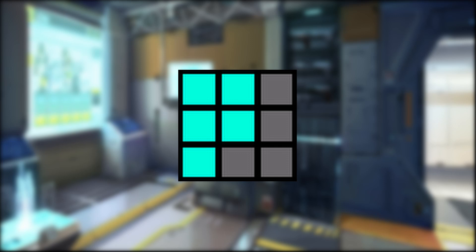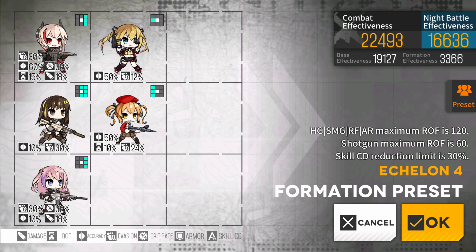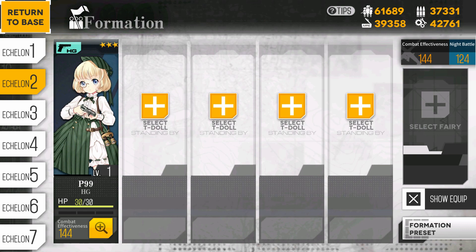Now if you're following this guide closely and running with 2 SMGs and 3 ARs, you can use the standard F formation. Make sure to organize your squad for maximum combat effectiveness. My squad with Sopmod, M4, AR-15, Scorpion, and Sten happens to look like this. In addition to your leveling squad, you want a single pistol by itself in its own squad for action points where necessary.